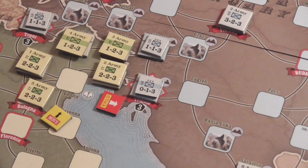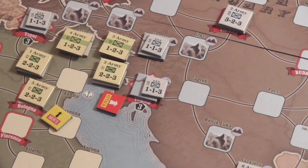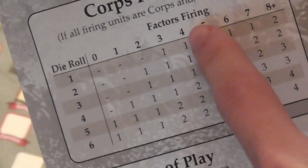Not much has happened since then. The Turks attacked the Russians in the Caucasus but nothing really came out of it. Now the Italians are going to fulfill their mandatory offensive — it's going to be the Italian 2nd Army attacking this Austro-Hungarian Corps in Trieste. It's going to be 2 for the Italians, 4 for the Austrians. They've got a Corps, so it's not going to go that well I can't imagine, but they have to do this offensive. The rolls are 2 and 3.